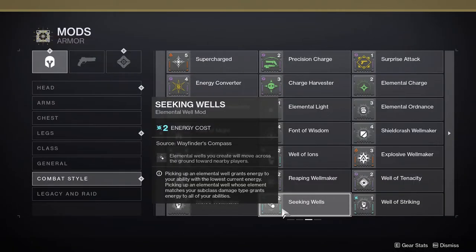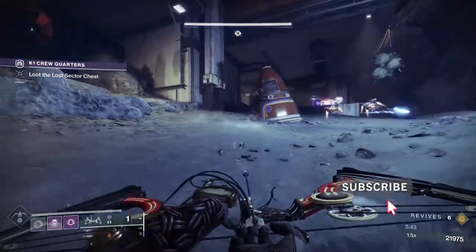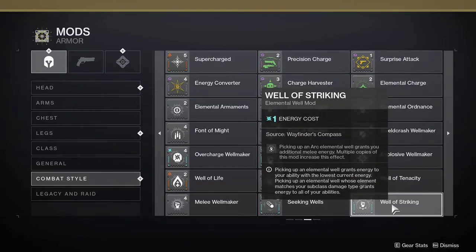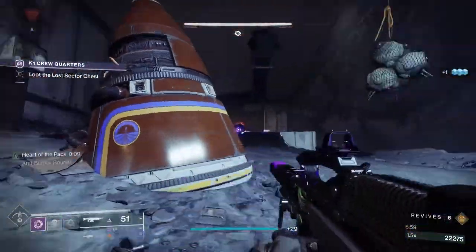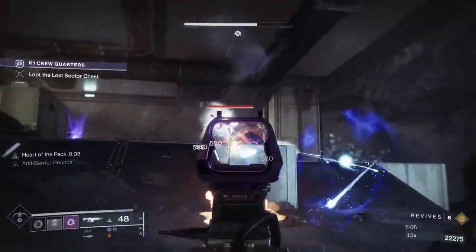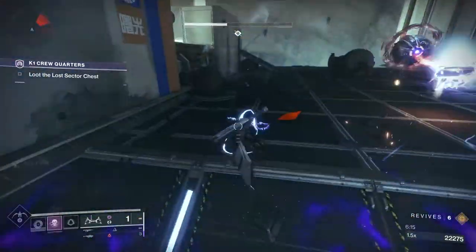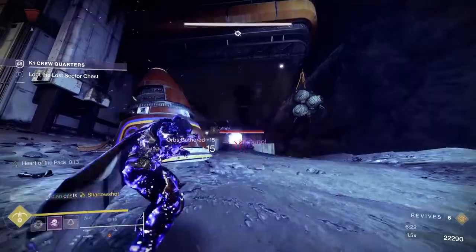Seeking Wells is an Arc mod where a dropped well will follow you for a short, fairly sizable distance. This allows elemental well builds to work in high-end content where you need to stay in cover. Well of Striking is an Arc mod that gives you melee energy when you pick up Arc elemental wells. Paired with Melee Wellmaker, it lets you spam abilities constantly. Well of Ordnance is a Solar mod that grants grenade energy when picking up a Solar well — situational but useful for ability-spam builds to get your grenade back quickly.